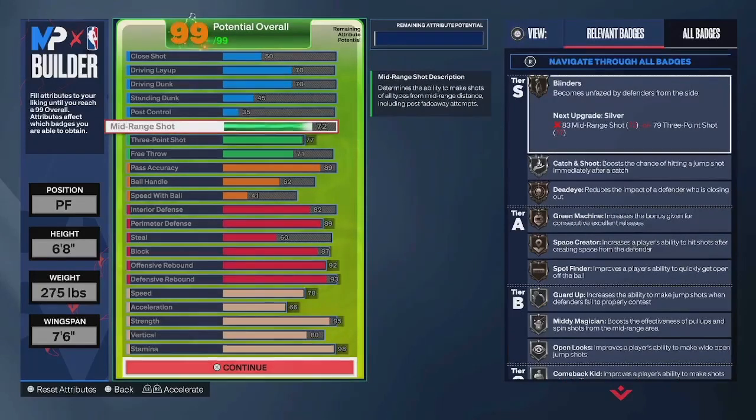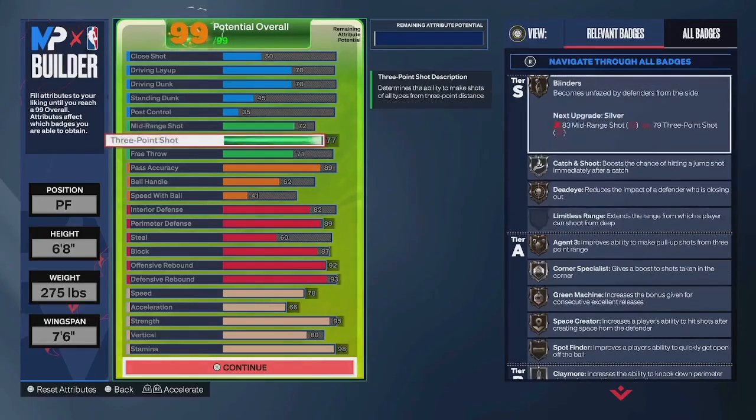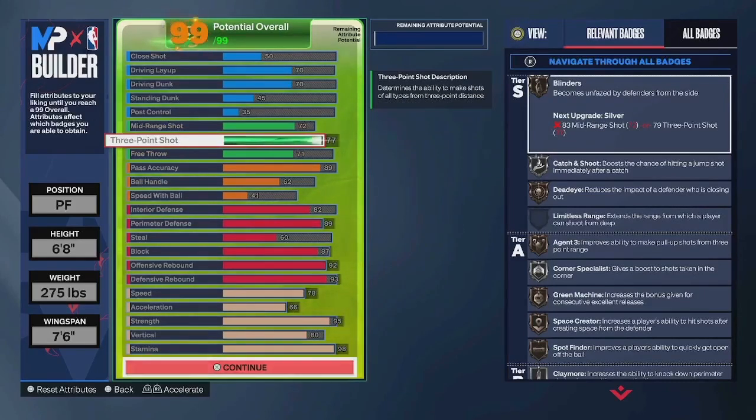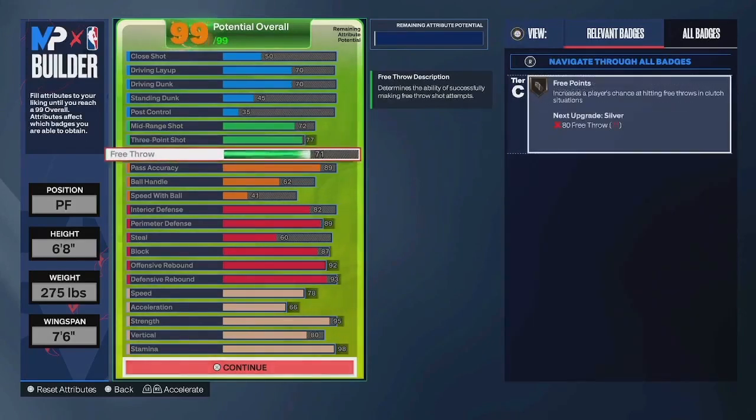You also have a 72 midrange. You don't necessarily need this at 72 — I did this for Silver Midi Magician. And also, if you get pulled in when you're trying to shoot a three, you can still hit the midi pretty confidently with a 72. 77 three-ball — if you move this up, it will change the name of the build. Really solid. You could go 76, but for some reason I shoot great with 77 three-ball and shoot terrible with 76. 71 free-throw.